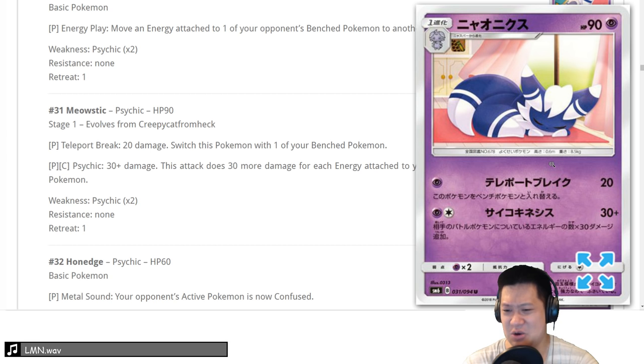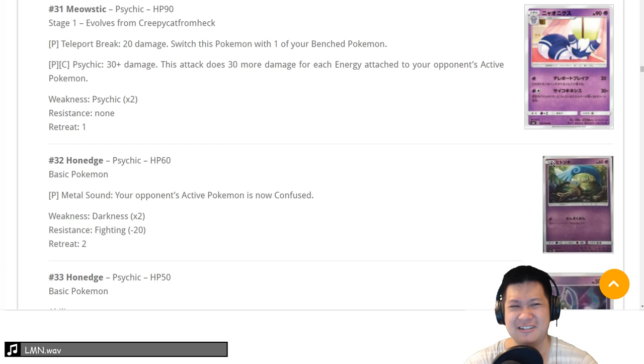Meowstic — this is a 2. You don't do enough damage and you wouldn't want to squeeze it in right now. No GX version either.